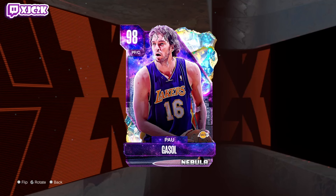What is good YouTube, welcome back to another JC2K video. In today's video we're doing gameplay with the brand new Galaxy Opal Pau Gasol. I'm excited to try out Pau. I think he's actually going to be a really interesting option — I think he's better at center than power forward. He's a seven-footer. My question is how does he compare to the other gambling-only bigs, because he's a gambling-only card.